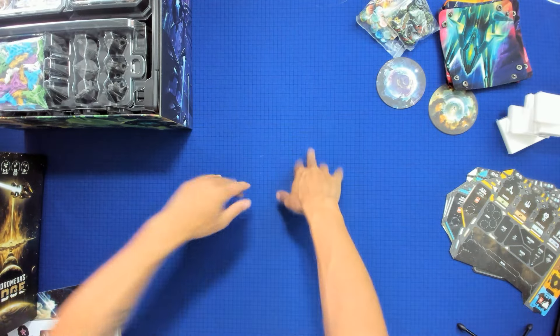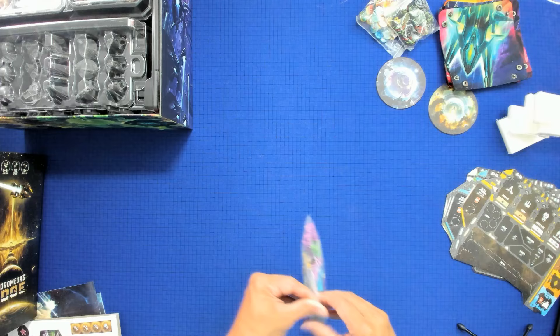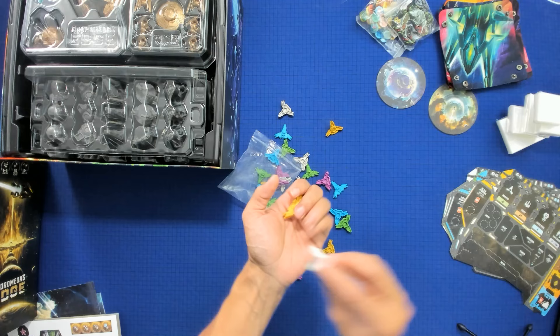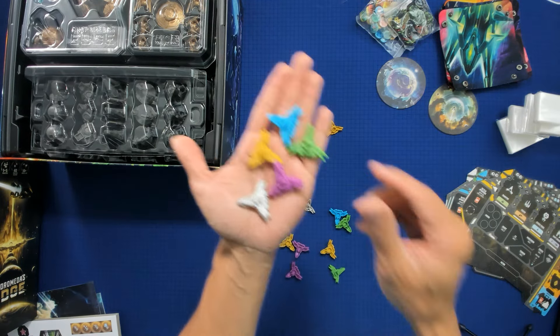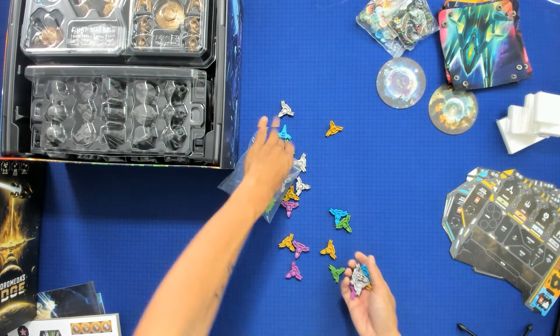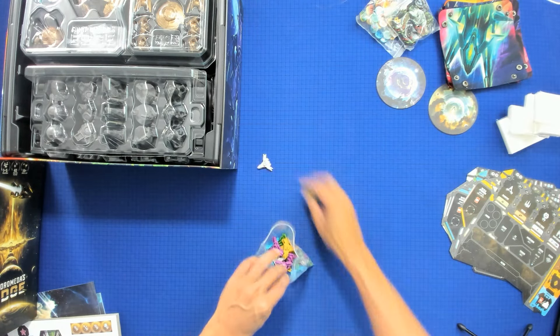Alright, here's the real fun stuff — the miniatures! Here are the ships, and they've got a nice wash over them. Take a look at some of these ships. You can see one of each player color with a nice minor wash on them — I like that.